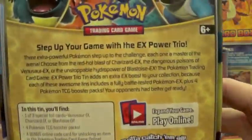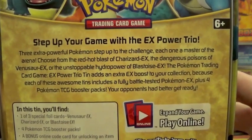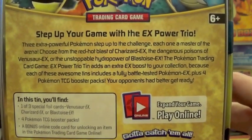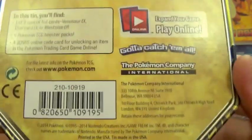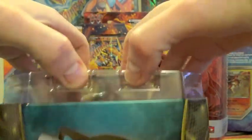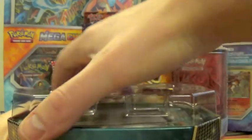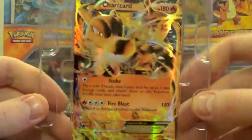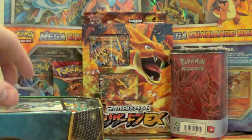I have a read of the back there. 'Set up your game with the EX Power Trio.' You can pause on that guys if you'd like to read it. I always leave the promo cards in the tins as I believe they look a little better in there — the tins look awfully empty.